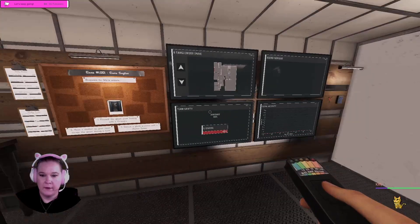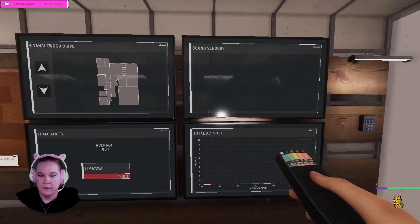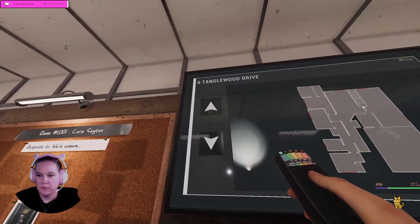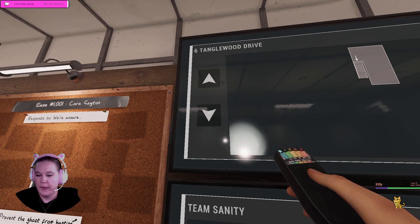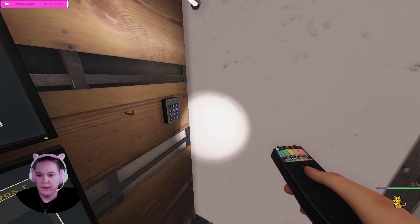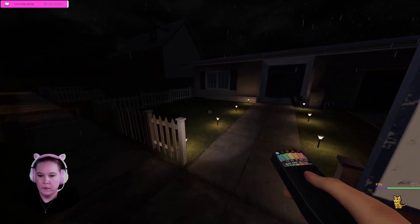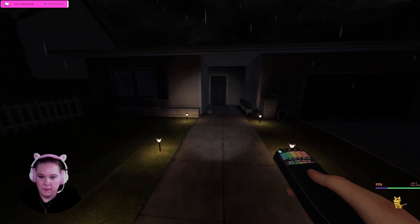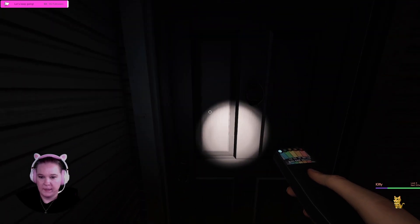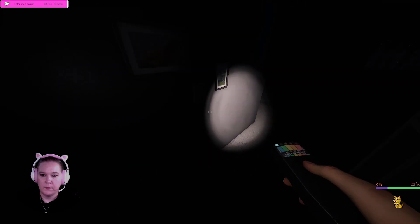We've got our normal starting gear, no timer, and full sanity. The breaker should be in the basement — wait, the breaker is not marked on the map. So we will have to find it. I guess the breaker was not marked in the original. That's okay, it's Tanglewood — it's easy. We can look in the garage and then the basement. At least we know where it probably is. And we have no sprint.